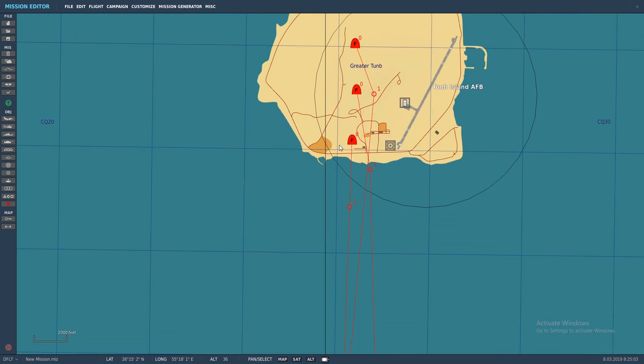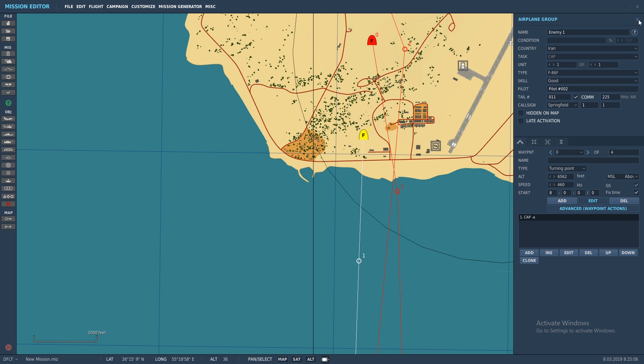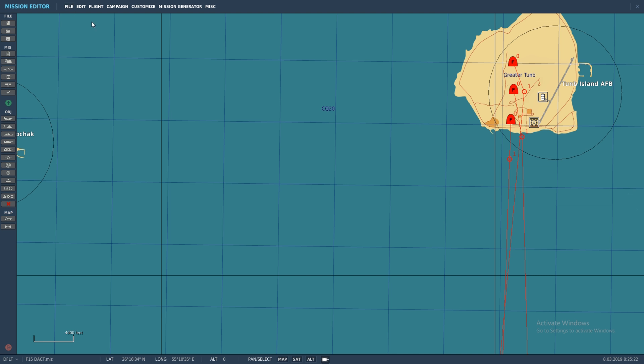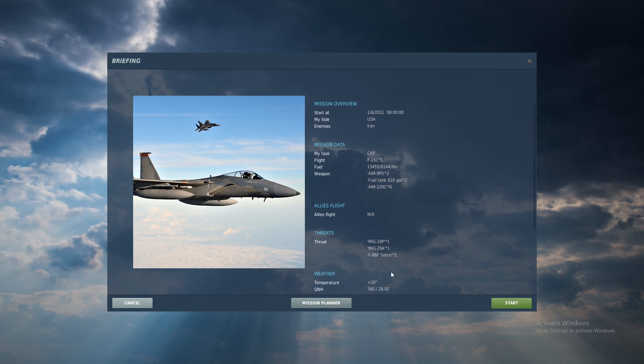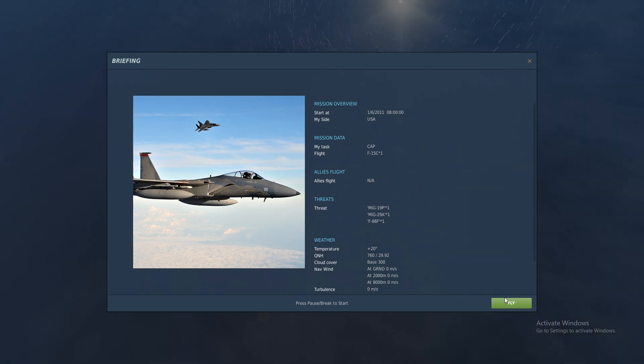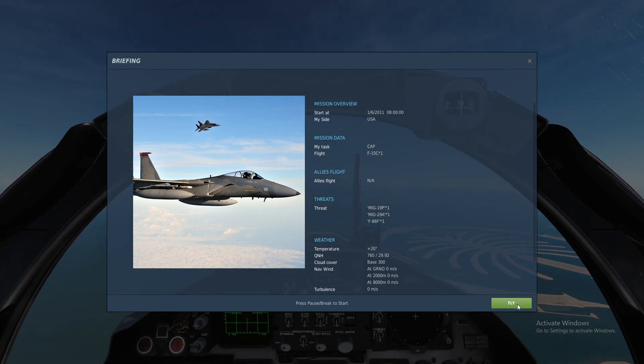So now we've got three simple triggers. I need to go back in and turn off late activation for the F-86 since it spawns immediately. We'll save this as 'F-15 DACT.' It's not the greatest mission ever, but you can see how you can set up a DACT mission this way. I'm a little worried about these planes — sometimes you think an F-15 versus an F-86 Saber will be super easy, but I don't fly that often and I'm not great at managing the flight model.